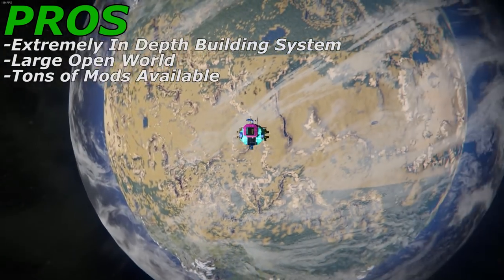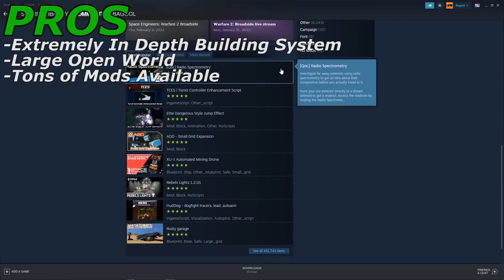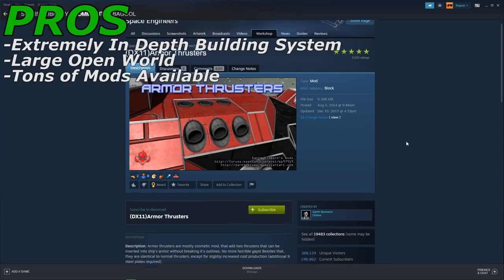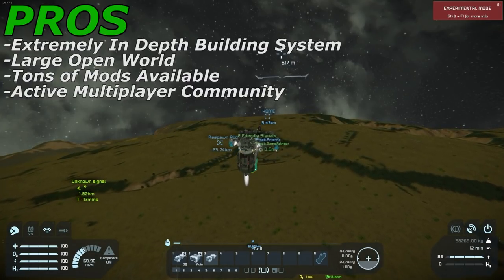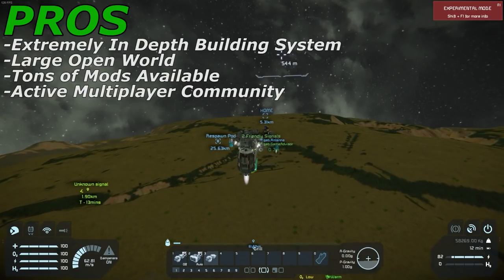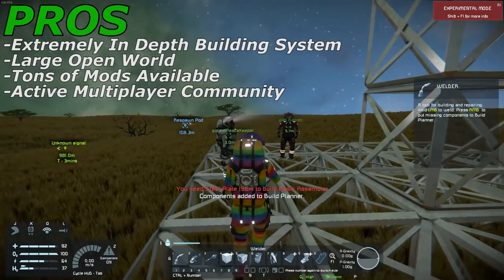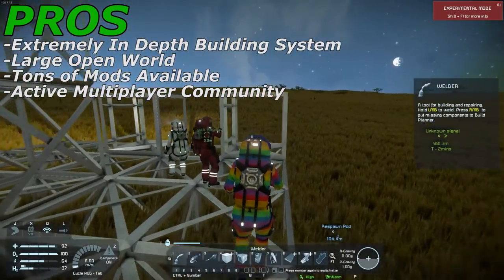Next up for the pros is that there are just tons of mods available, and each one has the potential to dramatically impact the way the game is played. For example, there is one mod that will add new AI to each planet, which will create more of a survival style of gameplay. There are also mods that just add all sorts of new blocks to the game, which is great if you get tired of the ones in the original game. And lastly is the multiplayer community — many players have decided they want a multiplayer experience, whether that be with you and a buddy or with you and a whole host of random other people in a public PvP server. Either way, there is going to be a place for you here.